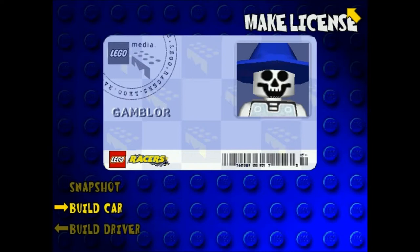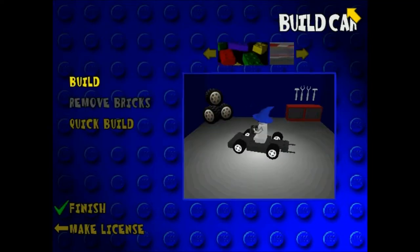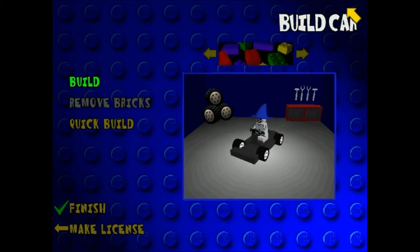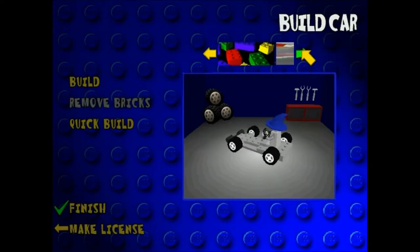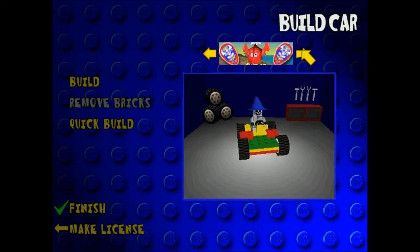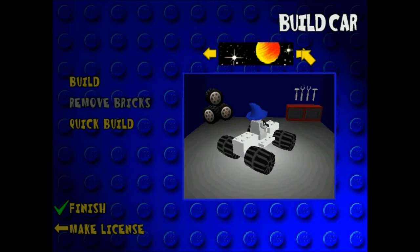Oh! We get to build a car too. Yeah, oh my gosh! What are these? This is your chassis. He is a skele-wizard, so we should probably use the robo-skele-wizard chassis. That's the knights of medieval stuff. That's the pirate one. Let's do the knights of medieval stuff.